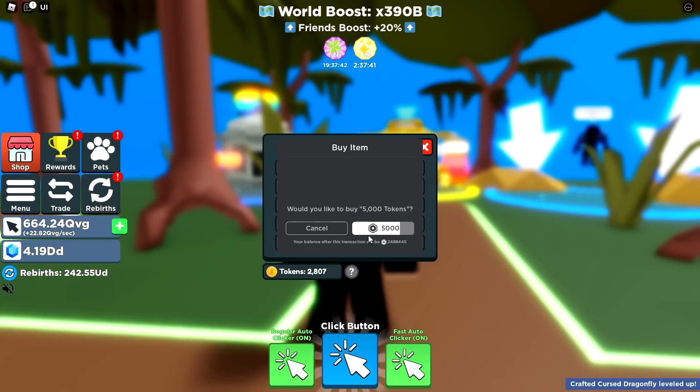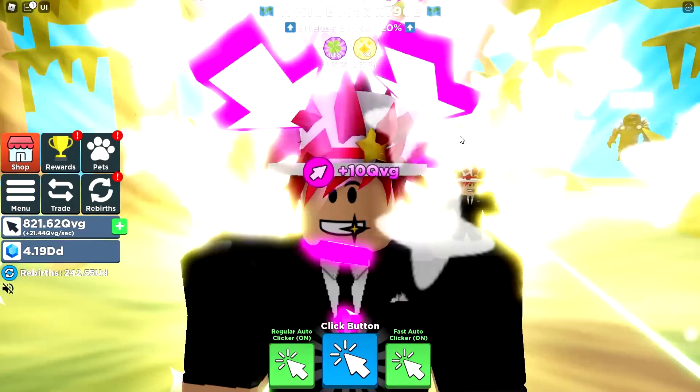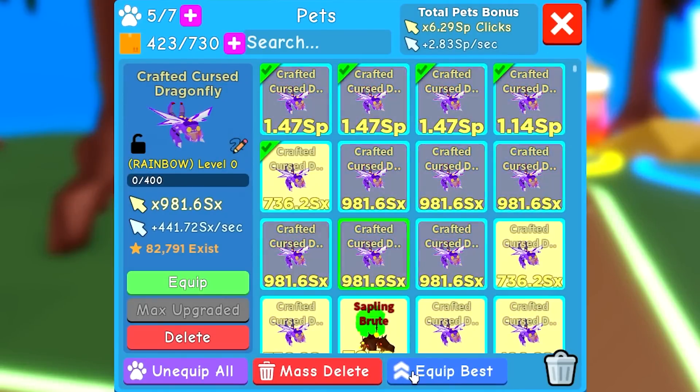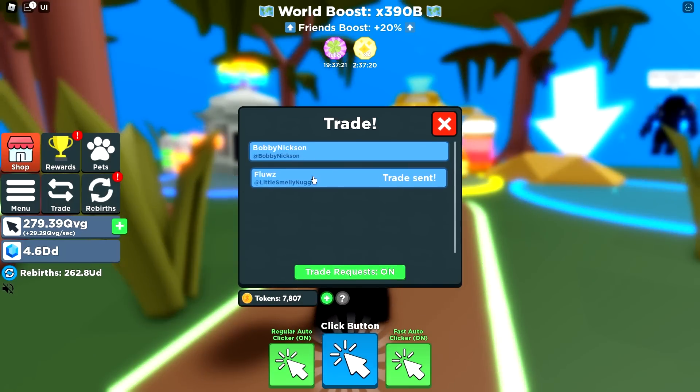I'm gonna add 5,000 tokens — I'm not gonna spend a ton of money but we're spending some. There we go, we have 5,000 more tokens. That's perfect for those of you that want some. Now my pets are extra overpowered — equip best and boom!